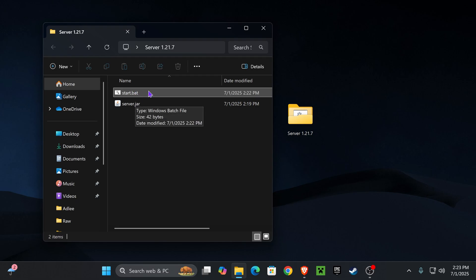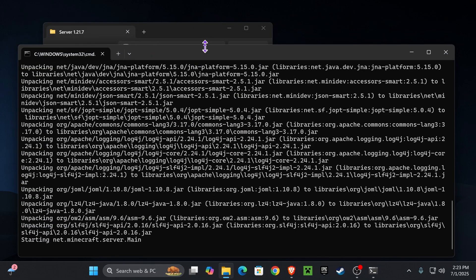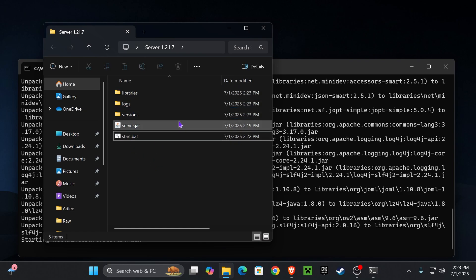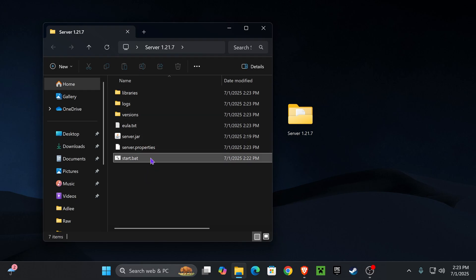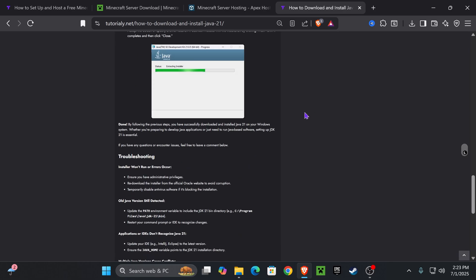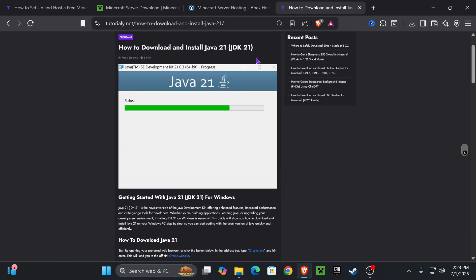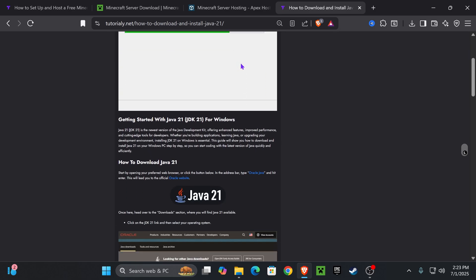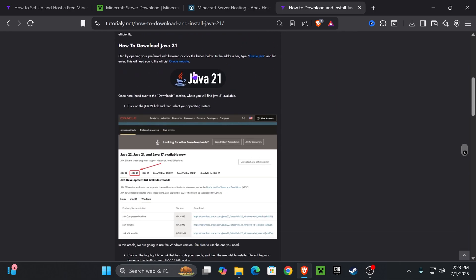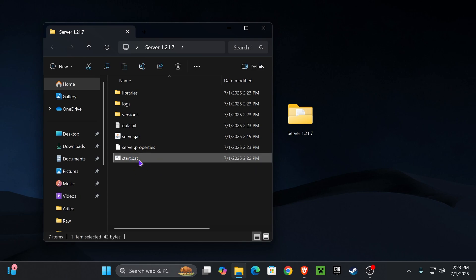Double-click on your start.bat file to open the console, which will start running your server and generate all the necessary files. If nothing happens or you get a Java error, make sure you are running Java 21 — this is a requirement for hosting a Minecraft 1.21.7 server. The article linked in the description will guide you through installing Java 21; just download it and click Next a couple of times.